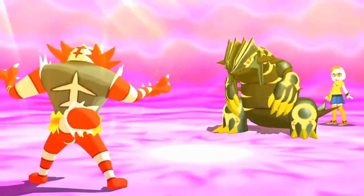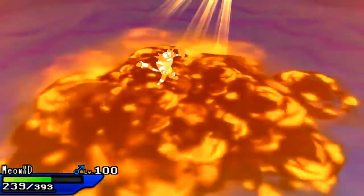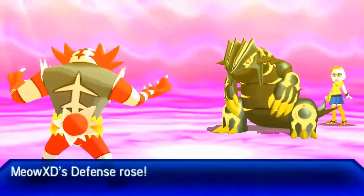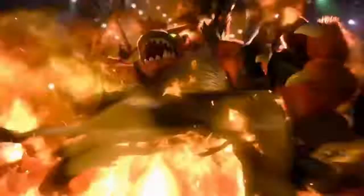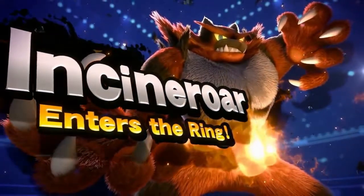In battle, Incineroar is no slouch. Its hidden ability is Intimidate, which makes it a good switch-in against physical attackers. Despite being a wrestler, Incineroar is a very mixed attacker, but I would still recommend training it in physical attack. Incineroar is also one of the few Pokemon blessed to be included in Smash — being the only wrestler-type character, as well as one of the most expressive alongside the likes of Wario and Dedede. All in all, Incineroar is my favourite Alolan starter by a slight margin.